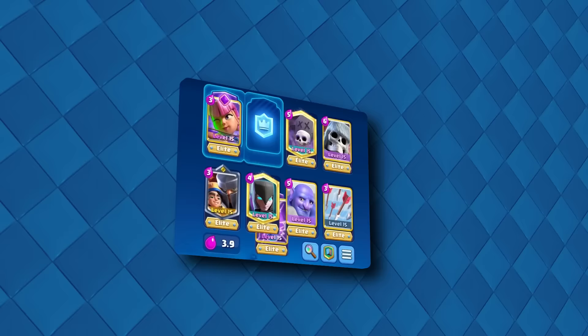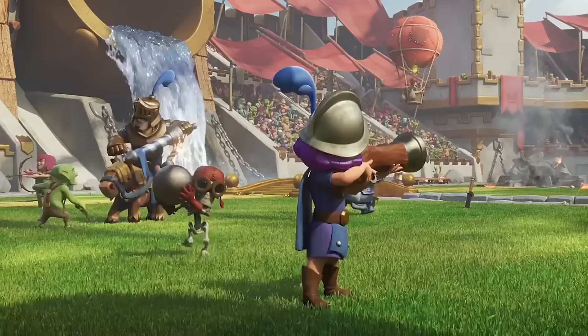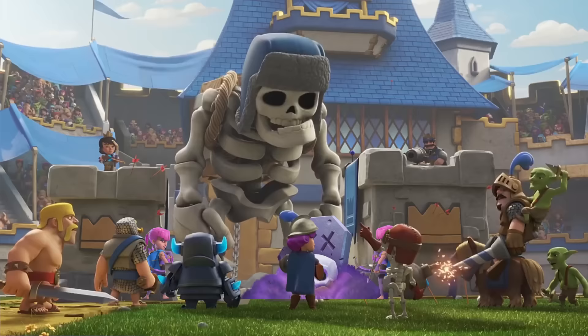What's up guys? We're back again with a new Giant Skeleton Graveyard deck that's always capable of making a comeback. No matter how down and out a game might seem, having Giant Skeleton with Evolved Archers and Graveyard gives you the damage potential to blast back in any match.